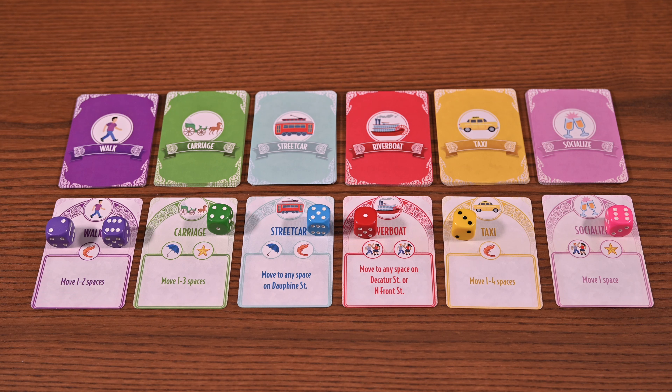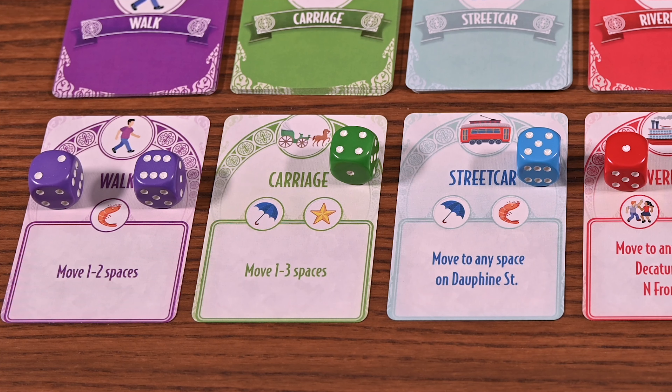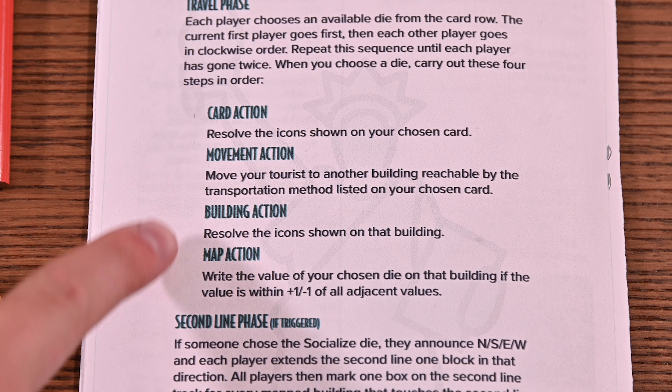It is now the travel phase. In this phase, players will take turns choosing dice from the card row. The current first player will go first. They'll choose a die and the associated card and take the following four actions in order: card action, movement action, building action, and map action.